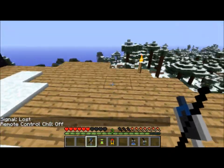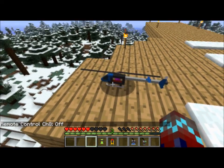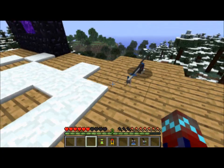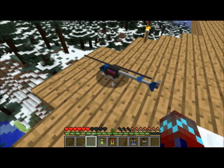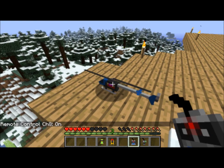Next up, I'll use the helicopter. That's, once again, pretty cool looking — like a little carrier helicopter. This one uses the eight-way controller as well, so you just hit it with that.